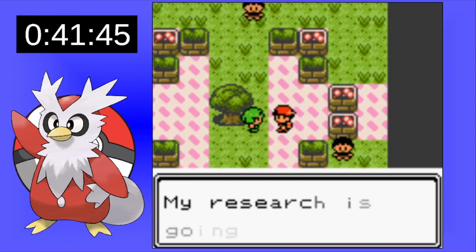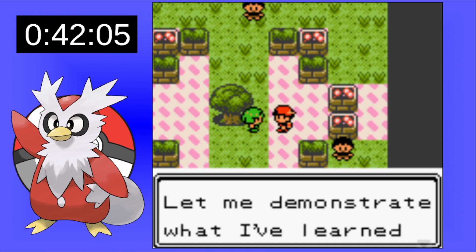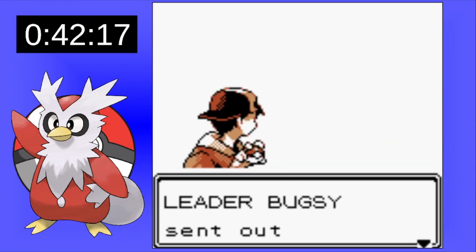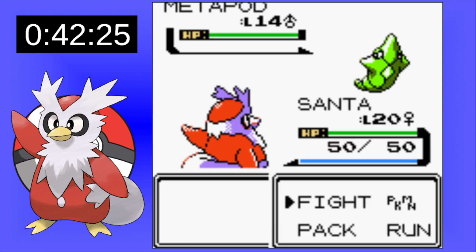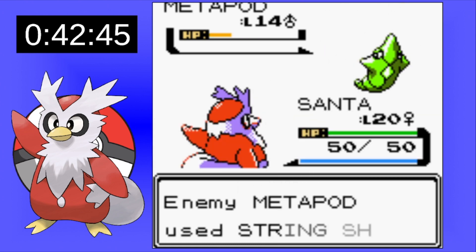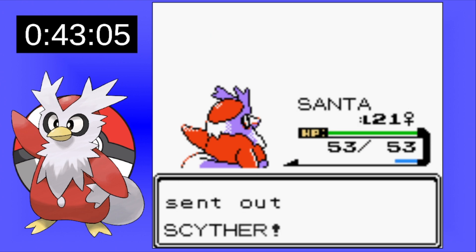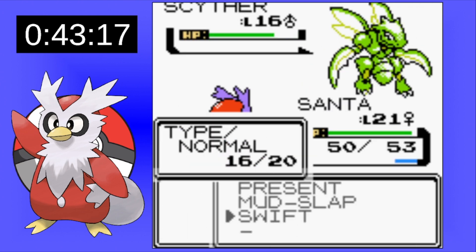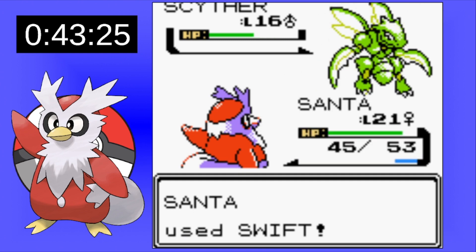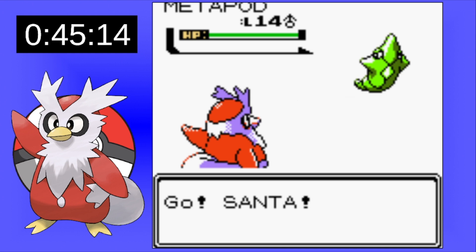Now we take on Bugsy, the Bug-type gym leader. You would think Santa would have an advantage here being part Flying-type, but Bugsy's hardest hitter relies on Fury Cutter. We're able to take out the Metapod with a few quick Swifts — it took three to take it out. Santa is not the best with physical attack; we really need a special attack. Scyther comes out and hits us with Fury Cutters, but Swift isn't doing as much as I'd hope and Fury Cutter builds up enough power to take out our Santa.